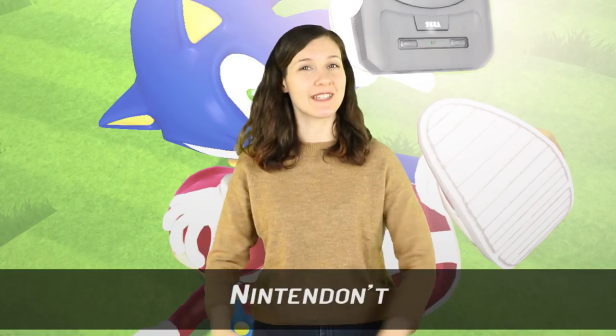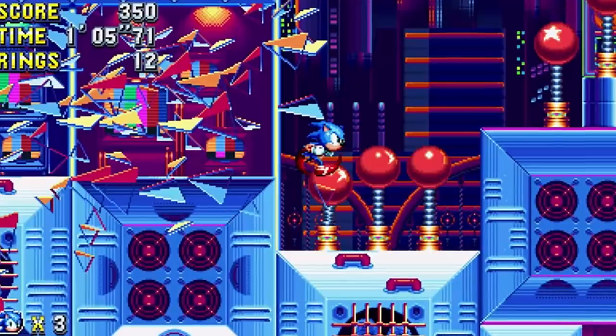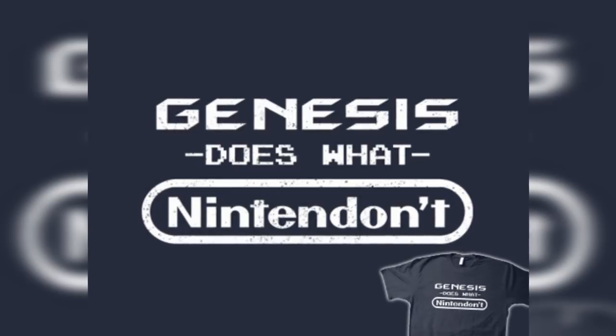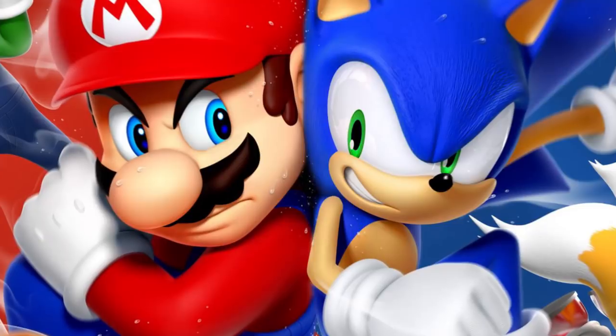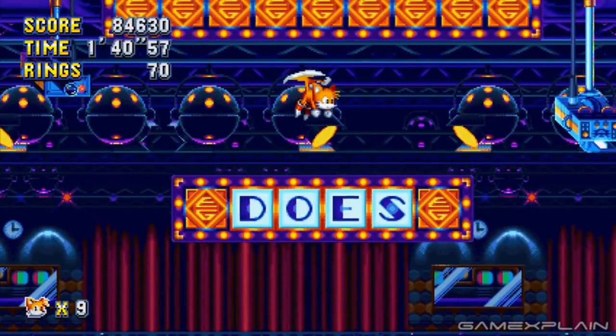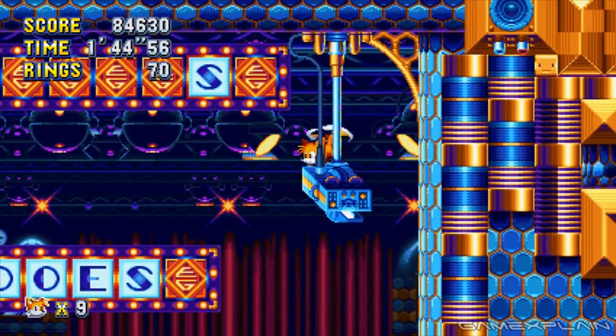Number 4: Genesis Does When Nintendon't. Another easter egg featured in Sonic Mania's Studiopolis Zone references the old rivalry between Sega and Nintendo that was at its peak in the 90s. Sonic, after all, was created as Sega's new mascot to compete with Nintendo's Mario, so naturally the two have had a heated rivalry for years. During one part of the Studiopolis Act 2 stage, there are panels you can flip to reveal letters on the other side that read 'Genesis Does,' a reference to the old 'Genesis Does What Nintendon't' ad.